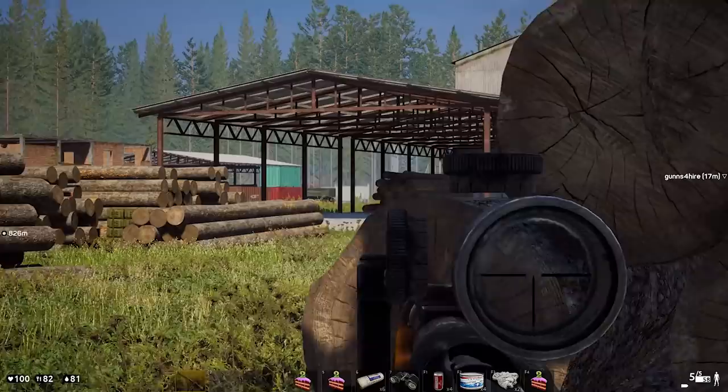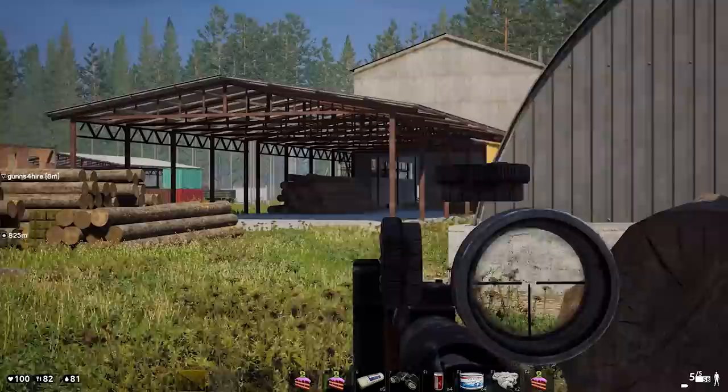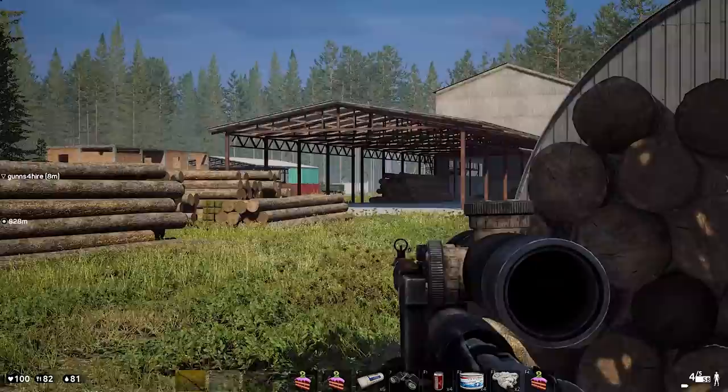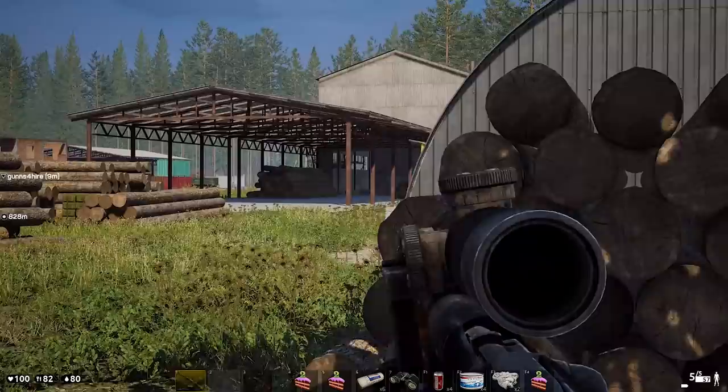What do they call these things - these round quonset huts? Look at that guy up at the top of the stairs, see him? In the far building, inside. There's another guy coming down - guy inside, just past the awning, the entrance there. He's dead, he's dead. Holy shnikers, dude.